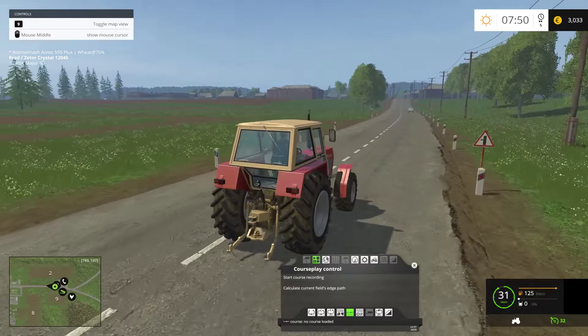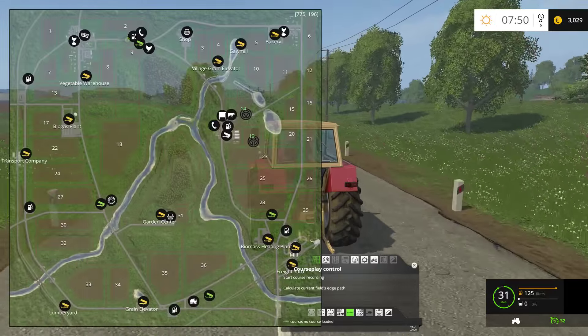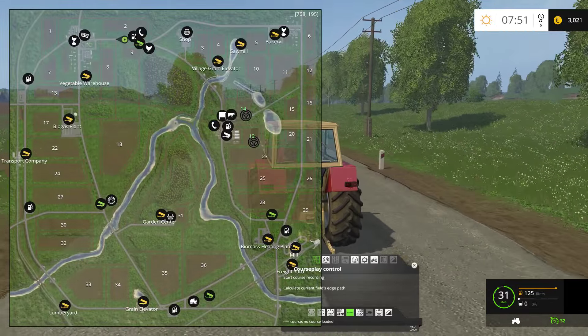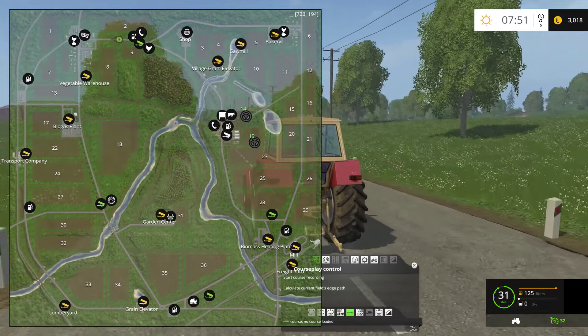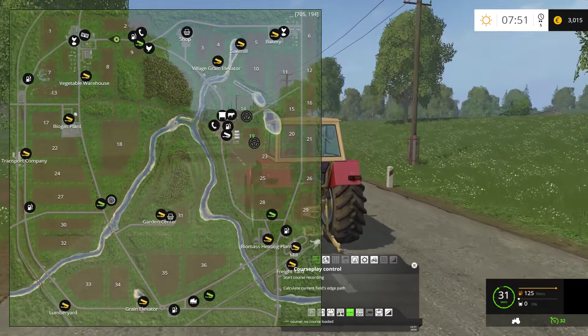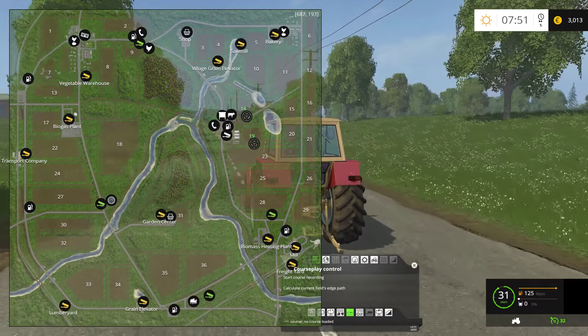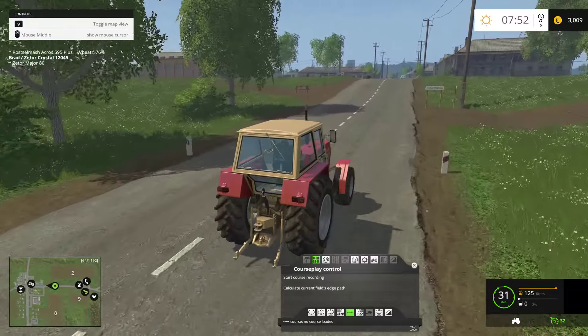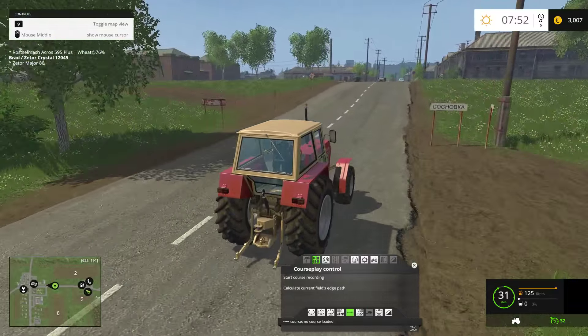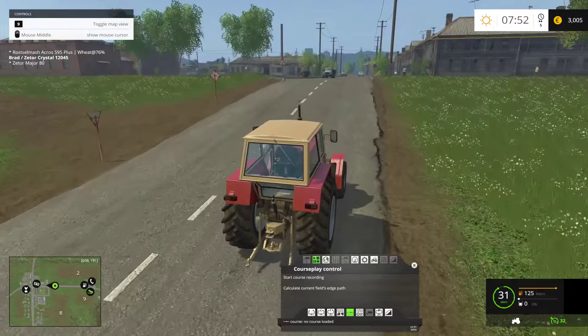We've got a town up here — I don't think there's really much in it. There appears to be an ATM and an egg selling point. We've got two egg selling points — one at the top left, one at the top right. The town name sounds like Chokobka or Kochobka.